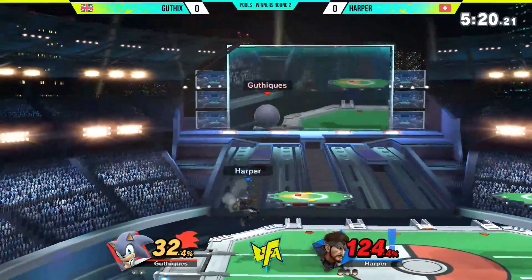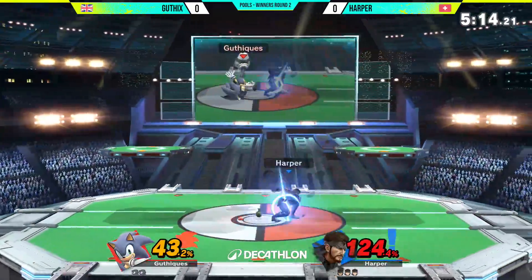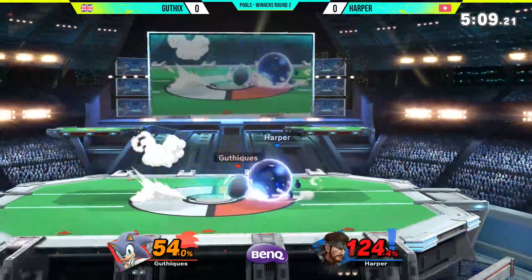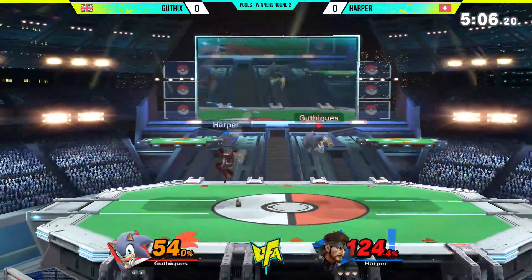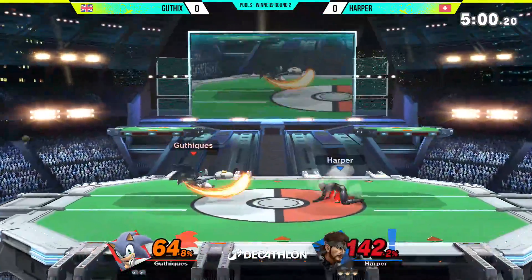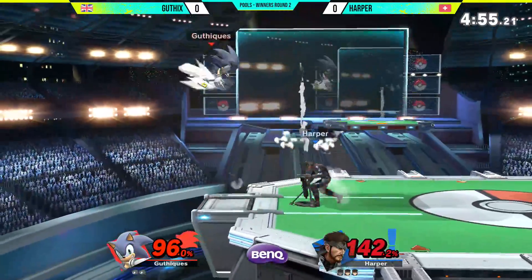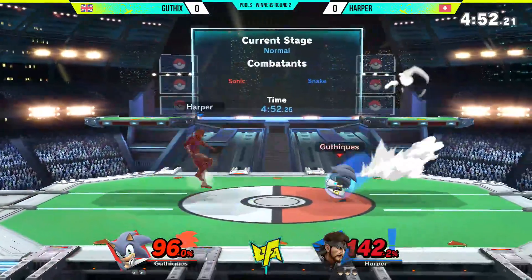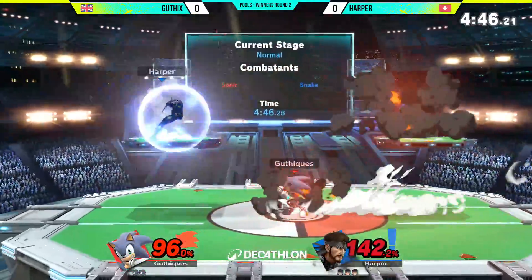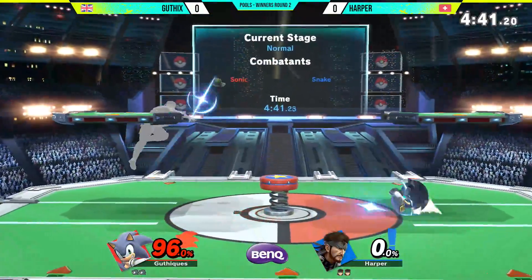The C4 is on the back again. Harper is chilling — he knows he's got a stock lead and doesn't have to do anything while Guthix has to approach every part of this stock. Guthix is at 54% and rising. Every trade now is only going to work in Harper's favour; Guthix needs to find his kill. Guthix loves the air dodge past the up smash to avoid it entirely, but after hunting hard, a big hit lands and Guthix takes the stock away from Harper.